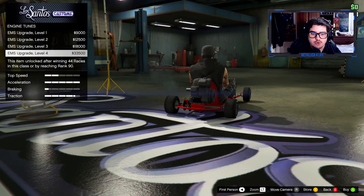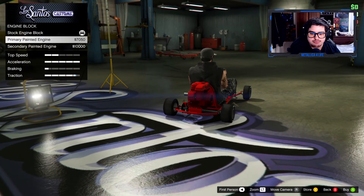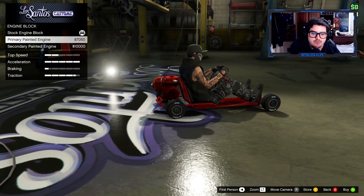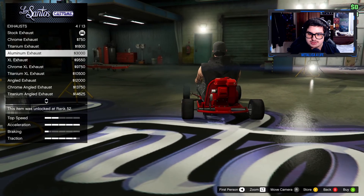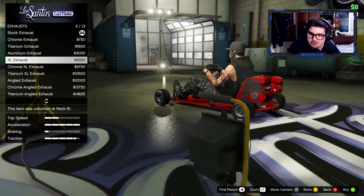For engine tuning, acceleration is already all the way — let's see how far we can take this. We've got the engine block option and then primary and secondary paint colors. Let me go with primary — it looks sharp.